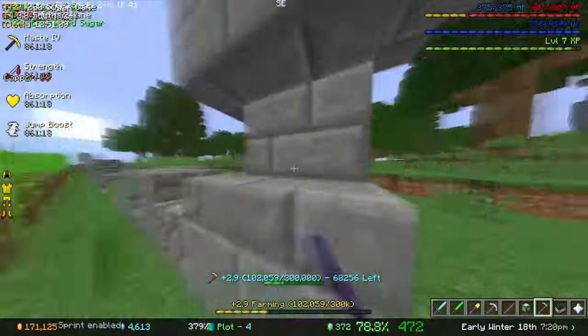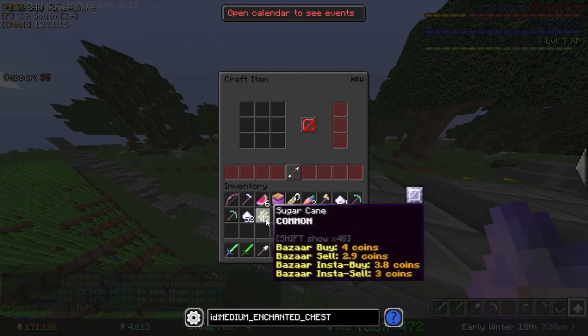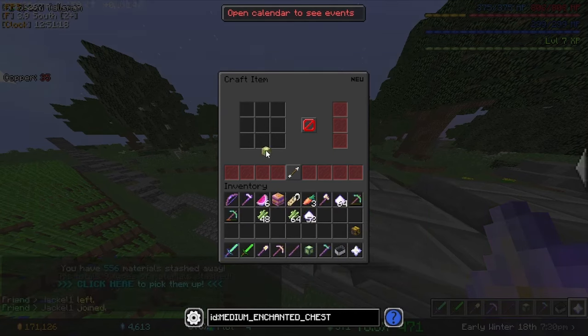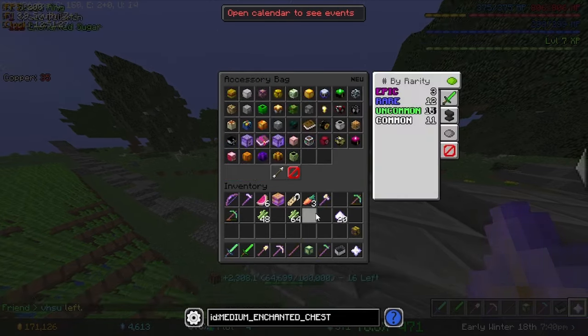Alright, this should be more than enough so I can make my speed ring. The speed artifact is going to be much harder to craft, so I'll probably not be able to make that anytime soon. But let's at least make the speed ring - there we go. So now it's plus three speed, not just one. Every little bit helps.